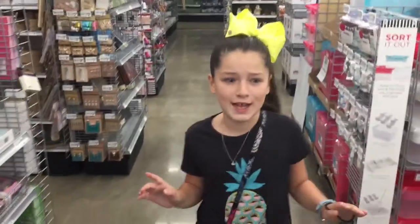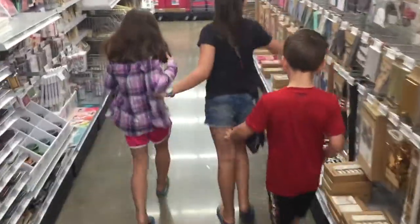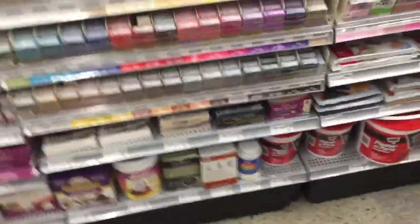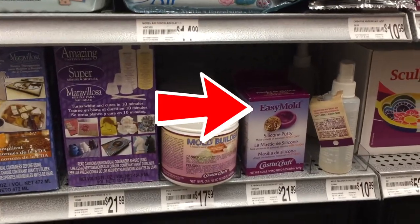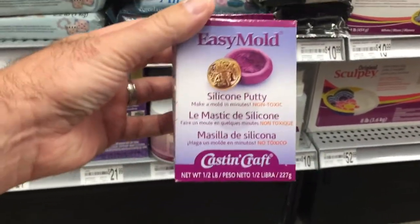We're lost. We can't find the molds anywhere. Maybe it's in this aisle. We just got told that they didn't have the molds here — this could be a disaster. But we just asked somebody else and they said they have two in stock. Aisle 14 — let's check it out. There's something... I see only one though. Let's get it. This looks like it — the silicone putty. I think this is what we need.